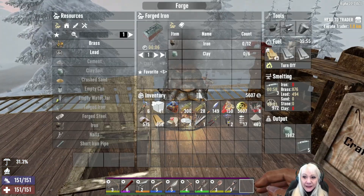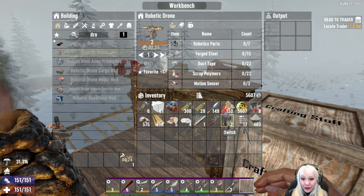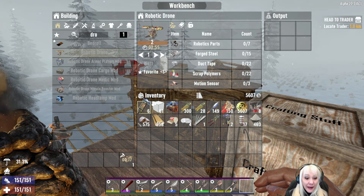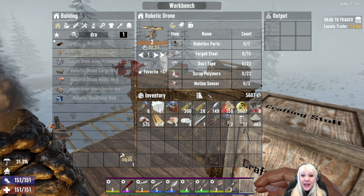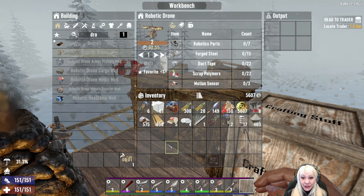I made a second forge - this is where my brass and lead will go. I made electrical fences and the generator bank. I'm making the drone robot - the drone! I'm so happy about that. We finally had enough parts to make it. I had to make motion sensors in order to make the drone but I was able to do that too. So life is good.